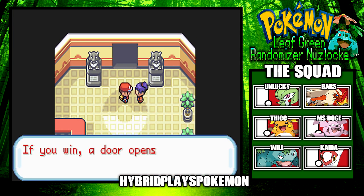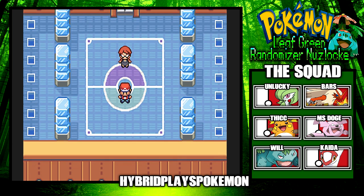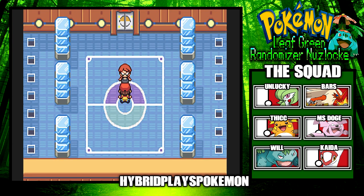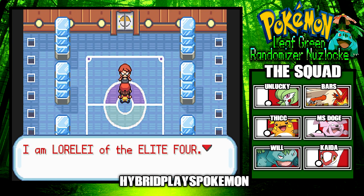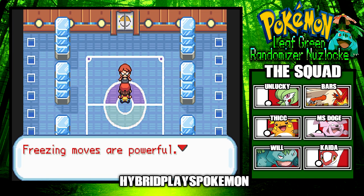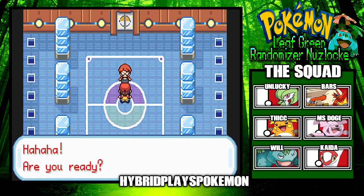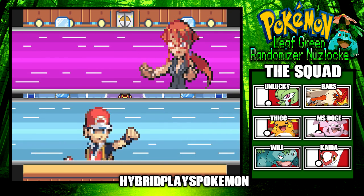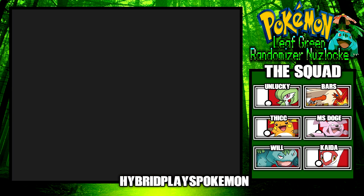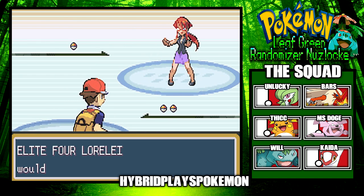From here on you will face the Elite Four one by one. If you win, a door opens to the next trainer. Good luck. We're going to start off with this girl — I think her name is Lorelei. She introduces herself: 'I am Lorelei of the Elite Four. No one can best me when it comes to icy Pokemon. Freezing moves are powerful — your Pokemon will be at my mercy when they are frozen solid.' Let's do this — Elite Four Lorelei would like to battle!